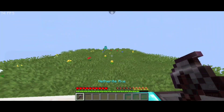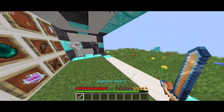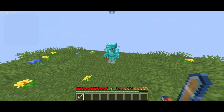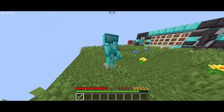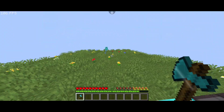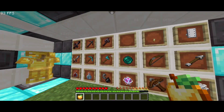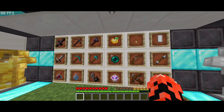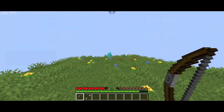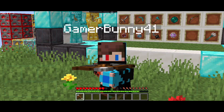The netherite axe is very different from normal tools. You will also find the sweeping edge in purple color. The netherite axe and the other axes will have the same shape, but the other ones — diamond or gold — will change color when you use them.